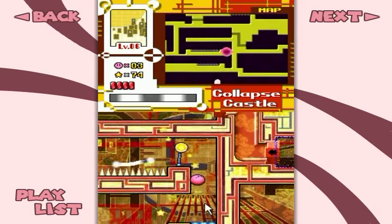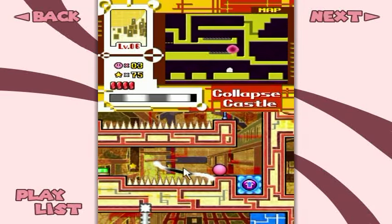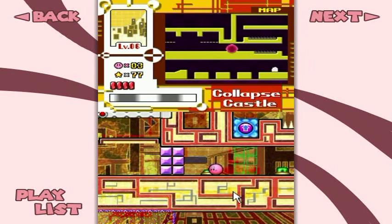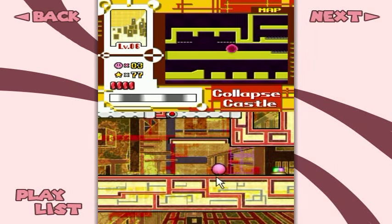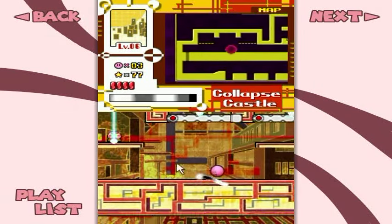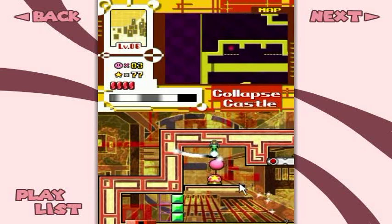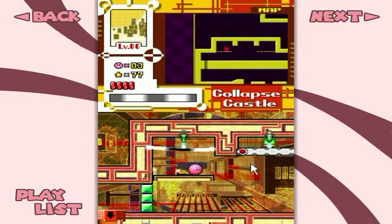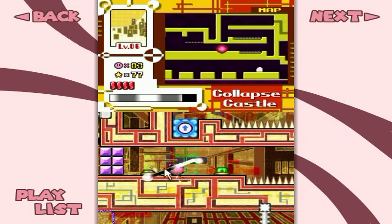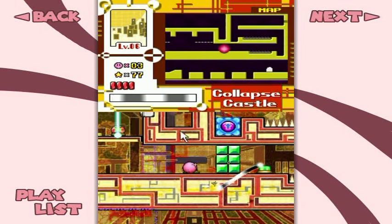We seem to be doing pretty well here so far. I'm not gonna push my luck though. These switches flip-flop things around based on their coloration — that's your tutorial on the switches. And this over here I gotta hit. Then what I gotta do is hit all those switches. Oh no, I didn't mean to switch the switches like that.